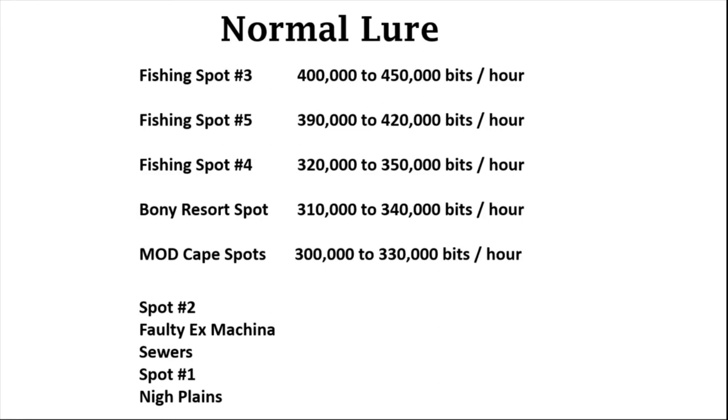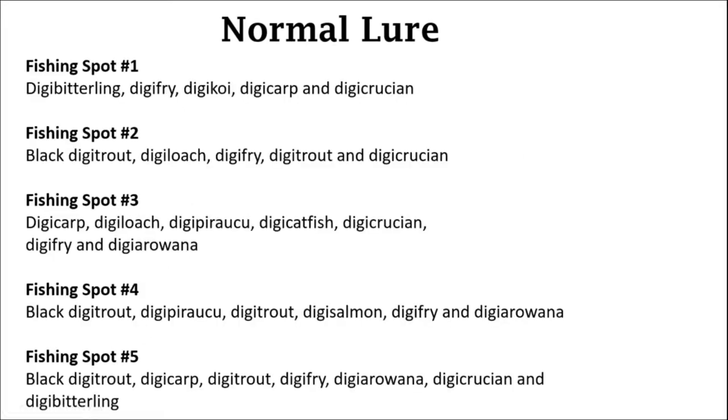After 10 minutes at each spot I sold all the fish and calculated everything out. For the normal lure, your top spots from best to lowest are spot number three, number five, number four, the Bony Resort fishing spot, and Mod Cape — there are multiple spots there but they're all pretty much the same. The next few have significantly lower money associated with them. If you're trying to figure out what types of fish you can find with only the normal lure, here are all five different spots — pause the video right here to read all the different types of fish and figure out which spot you need.